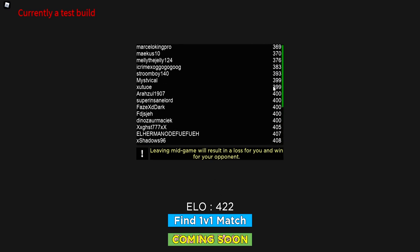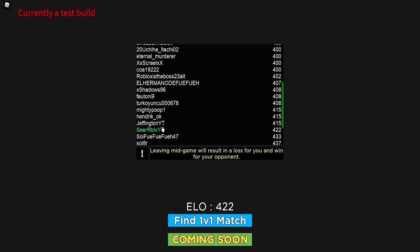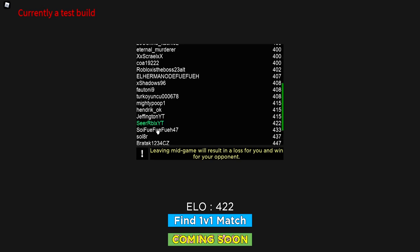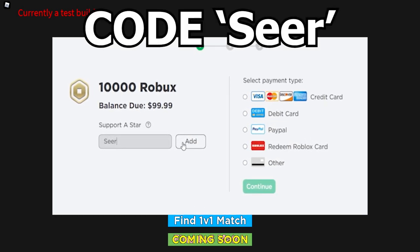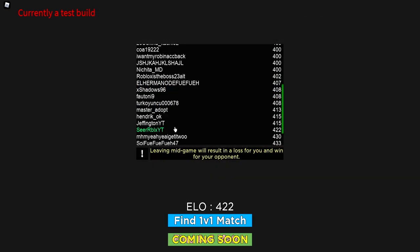Alright, there you guys go — two new ELO matches in ranked mode, both wins. That's pretty much it for this video. If you want to see more codes, I'll be making more videos whenever new codes come out. If you want to see more ranked 1v1 content, comment down below — I might make this a series. Make sure you use Star Code whenever you buy Robux, drop a like, and I'll catch y'all in the very next one. Peace out.